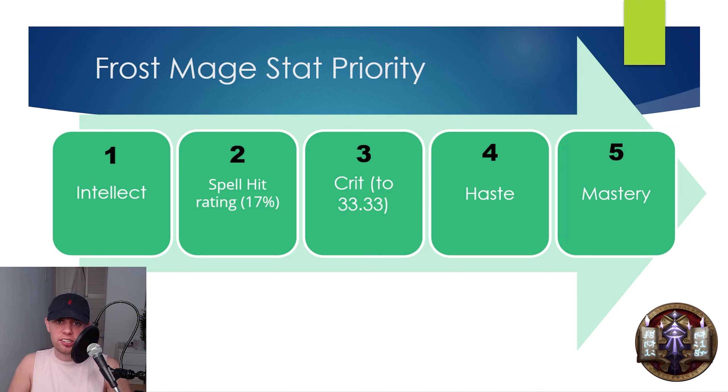There is a reason we cap crit at 33.33%, and that is because of one of our talents, Fingers of Frost, which is going to triple our crit chance when we have it active — meaning quite often we will actually be guaranteed a crit. After crit, we go for Haste, then Mastery, and then any more crit after that is fine, it just won't be as useful at that point.